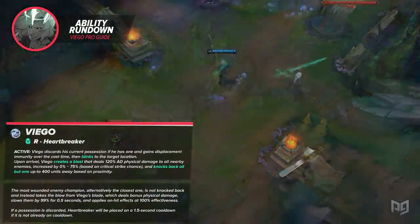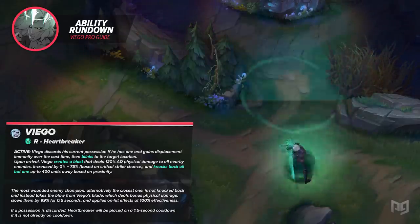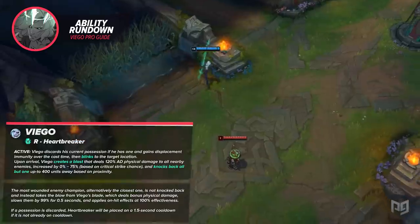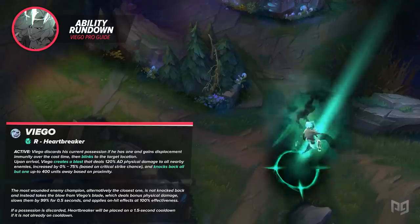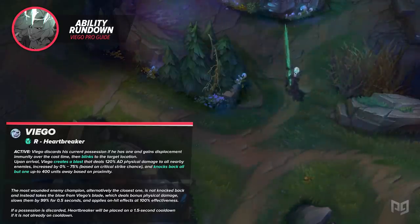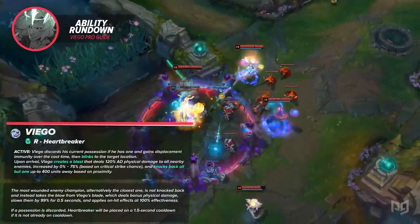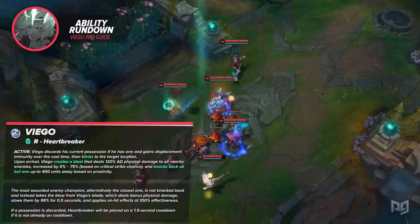This ultimate has a lot going for it. It gives you true mobility — W and E are more pseudo-mobility spells, while the ultimate's 500-range blink essentially resets each time you pick up your passive, meaning that once you get a single kill, you'll likely clean up the entire fight. Since it's an execute, you can use it to finish off opponents, but don't just save it for last-hitting near-dead enemies. If you see a high-priority carry in range, you can use the ultimate to try and take them out. Thanks to the knockback, it's almost like a small-scale Camille ultimate, isolating your target just a bit and buying enough time to burst them down and possess them.